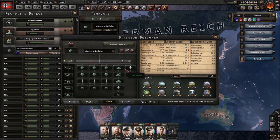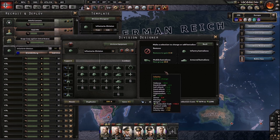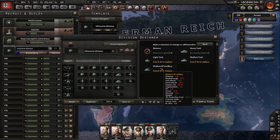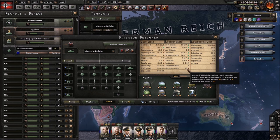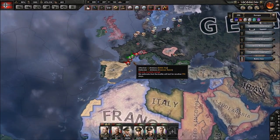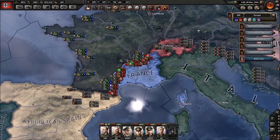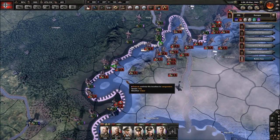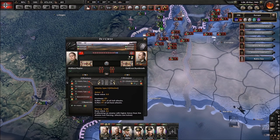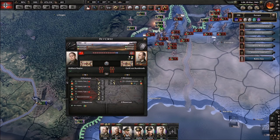Different units have different combat widths — most have two. For example, adding an infantry battalion adds 2 combat width, adding a tank also adds 2, and adding artillery adds 3. Only a certain amount of units can fight per province in Hearts of Iron 4 — the base amount is 80 combat width. Looking at this battle, we have a combat width of 80; the British/Iraq are using 76 while we are using 18.